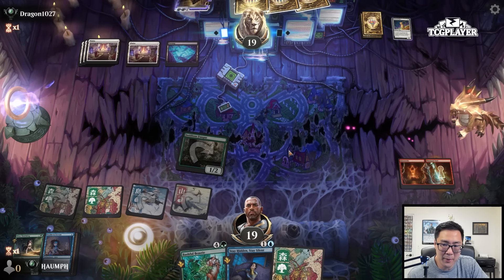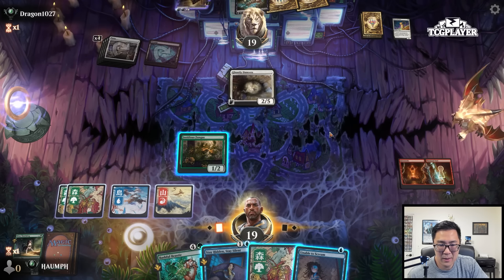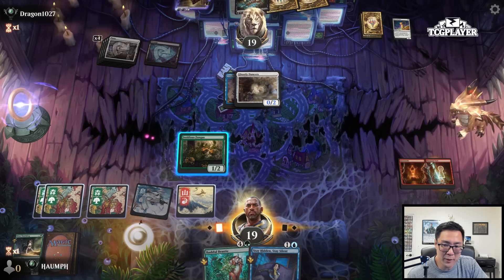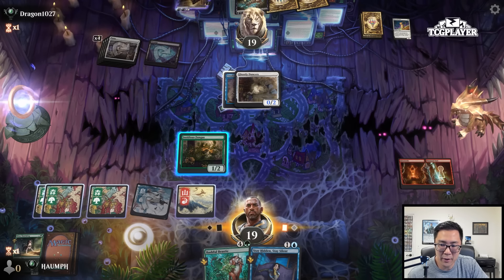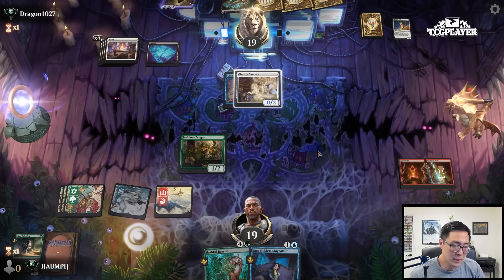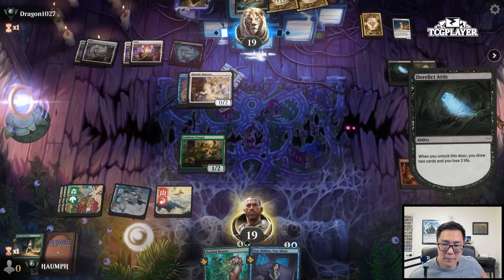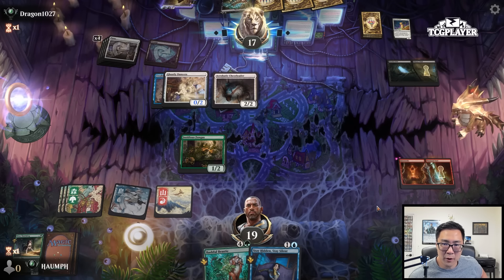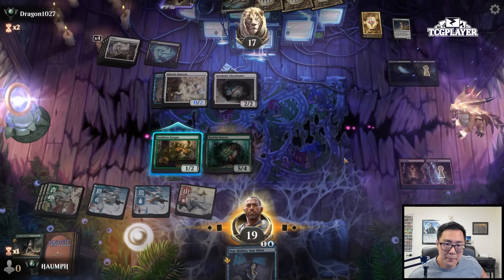Resurrected Cultist — I don't think they have Delirium. Not entirely sure what to do. I could just kill the Cultist — I'll just kill the Cultist. This is a discard outlet for them, so just get that off the board. I'll keep Unable to Scream. Five mana — Emerge from the Cocoon time maybe. Ghostly Dancers? My mana is just so awkward. Unable to Scream, just because I don't want them to get tokens. I can kill it. Given that they have Ghostly Dancers, I should probably keep Insidious Fungus around.